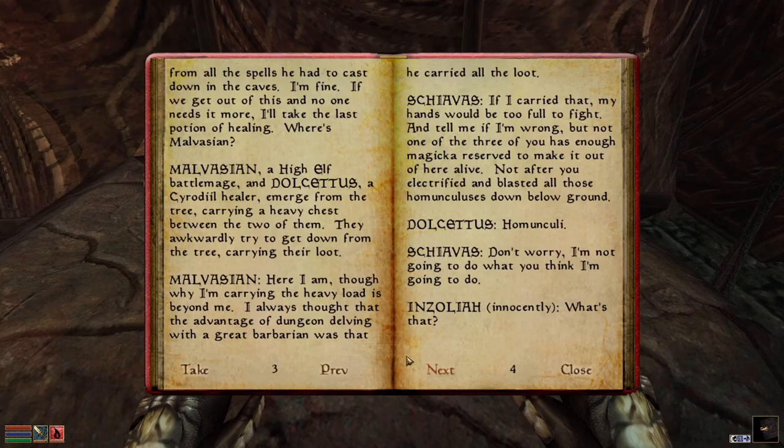It's clear! Enzolia, a beautiful Dark Elf Mage, climbs down from the tree held by the Barbarian. There is the sound of footsteps nearby. Shiavas readies his sword and Enzolia prepares to cast a spell. Nothing comes out. 'You're bleeding. You should have Dulcetus heal that for you.' 'He's still drained from all the spells he had to cast down in the caves. I'm fine.'